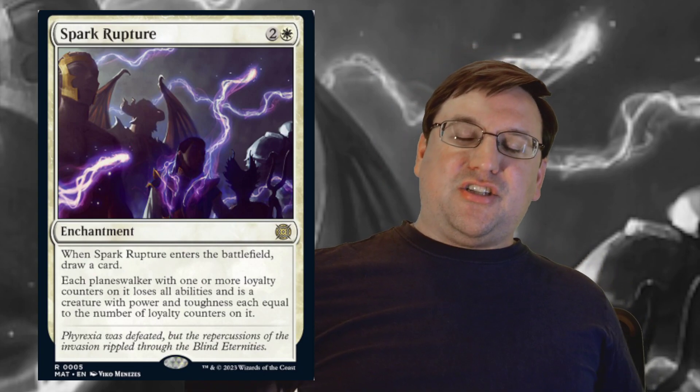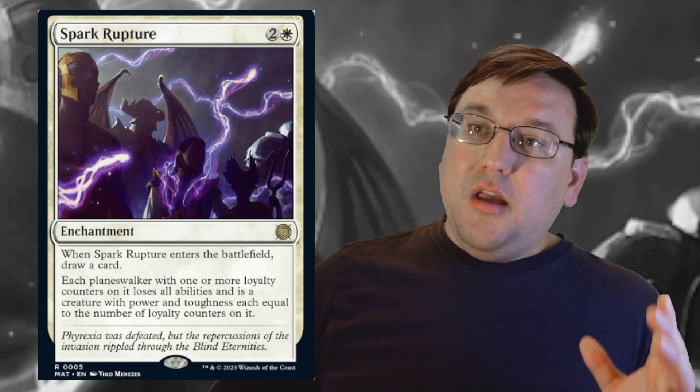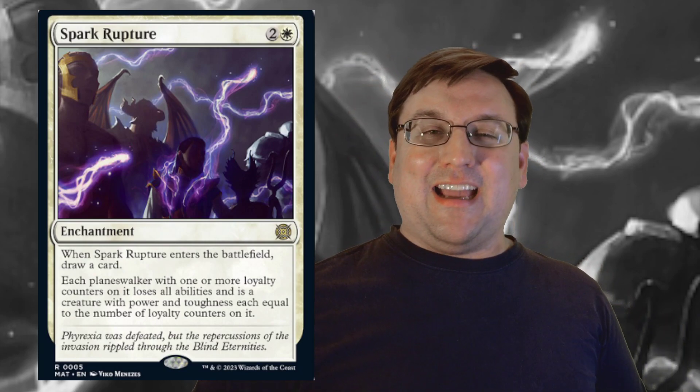So Spark Rupture is an enchantment for two and a white. When it enters the battlefield, draw a card. Each planeswalker with one or more loyalty counters on it loses all abilities and is a creature with power and toughness each equal to the number of loyalty counters on it.